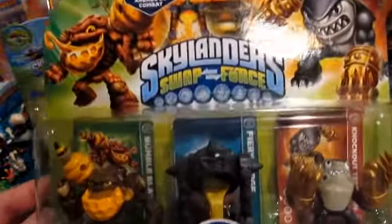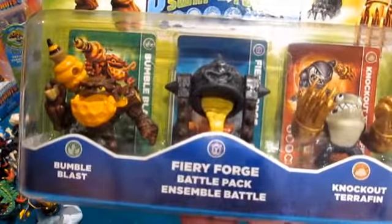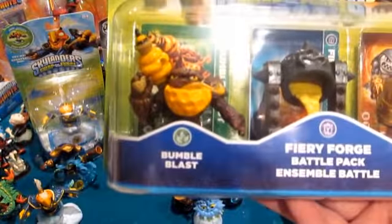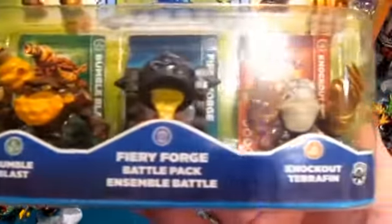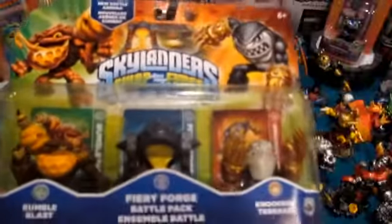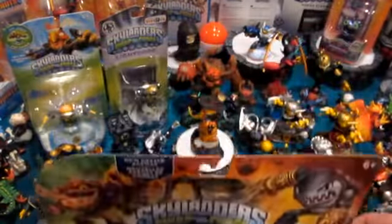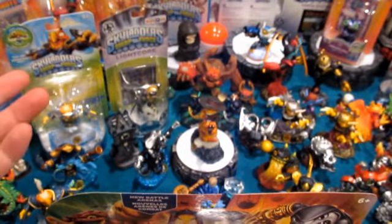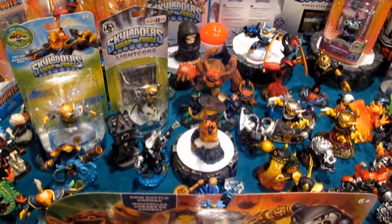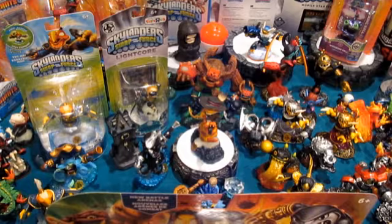This one has a pretty interesting concept. They kind of took life versus earth in this one. We've got a brand new character in Bumble Blast going up against Series 3 Knockout Terrafin. A lot of people, you know, if they had to pick one, most people would go adventure pack over battle pack. Some people in Giants just refused to buy the battle packs — thought it was a stupid concept or not worth the money.